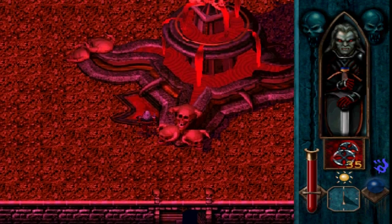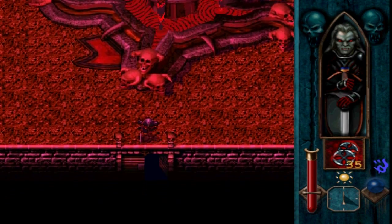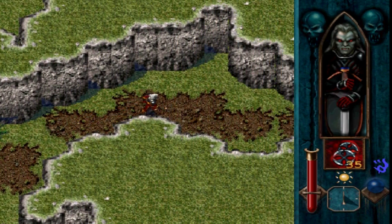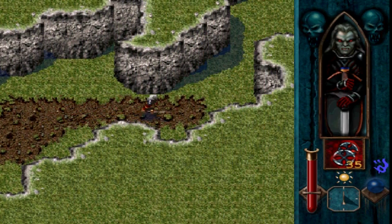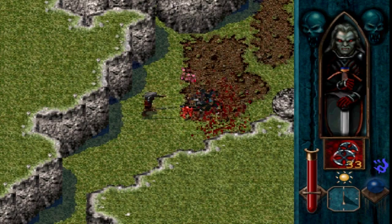"The blood of ages flows so sweet. Come, drink from us. The rain will do you no harm, for our blood preserves." And the reason why you saw me blaze through Knackthole without exploring anything is that there isn't really anything of value there with the exception of that one artifact. The primary value of Knackthole is that it actually has a bunch of secrets around the place.